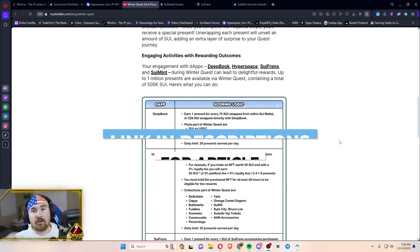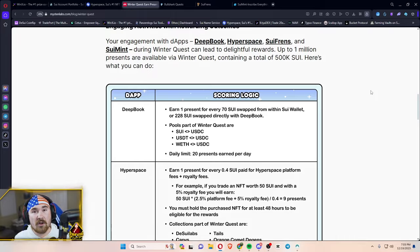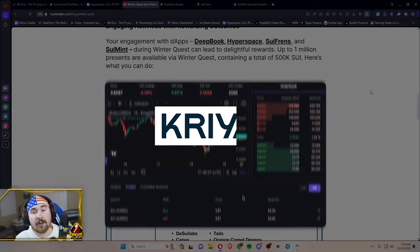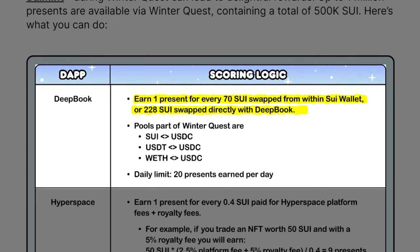I'll be linking this article down below so you guys can follow along. We'll be using DeepBook, but actually CryFinance since they've integrated this into their platform. We're basically just trading back and forth to get presents. There are three different pools: SUI to USDC, USDT to USDC, and wrapped Ethereum to USDC. For every 70 SUI swapped, you get one present, and there are 20 presents a day.